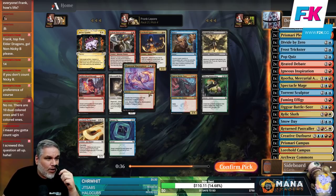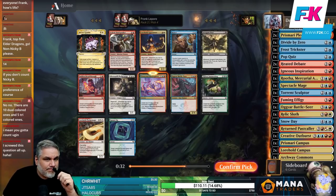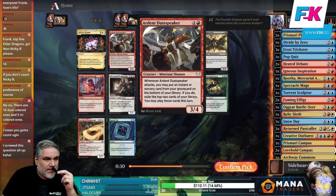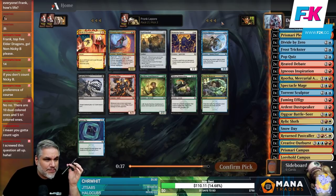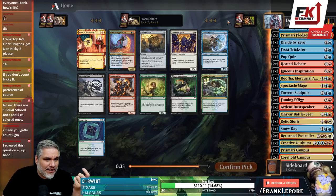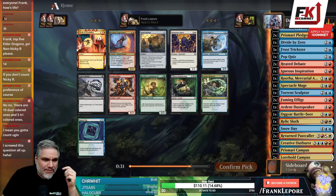Oh, Arden Dustspeaker though? Jeez. I think we're taking the Dustspeaker. The Dustspeaker just wrecks me every single time someone plays it against me. I'm sure when I play it against them they're gonna have removal for it, but that's life, I guess.